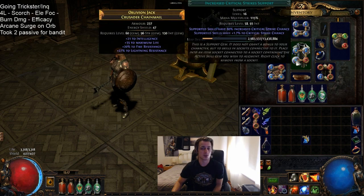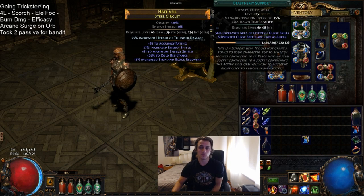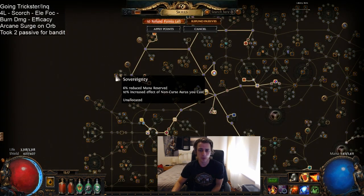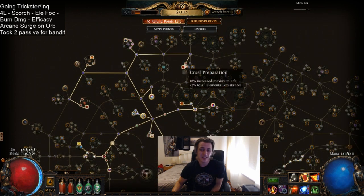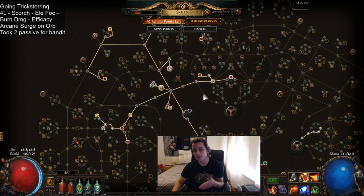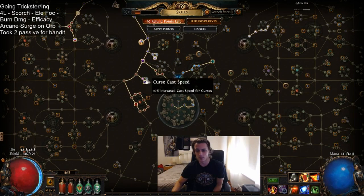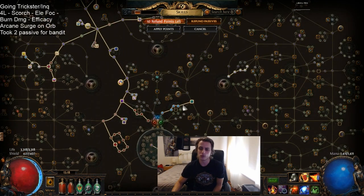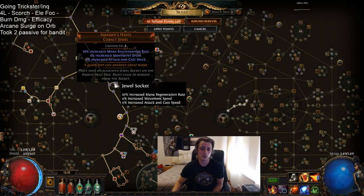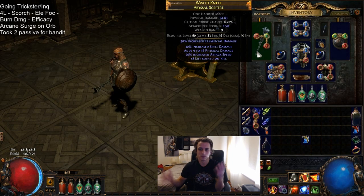There is also Crit Strikes attached to the Orb of Storms for more reliable Elemental Overload, and our two curses — Flammability and Vulnerability — attached to Blasphemy. I do want to take some Reservation nodes so that I have more mana left over for Mind Over Matter, and maybe some other mana nodes too. I took two passives for my first Bandit, though Alira with 5 mana regen and Resist is also a very strong choice — I just wanted to fill out more of my passive tree.